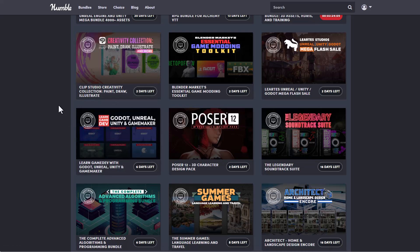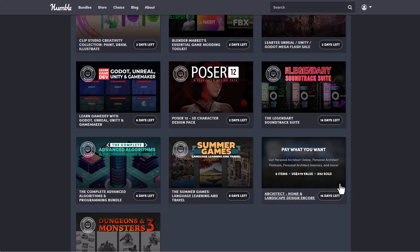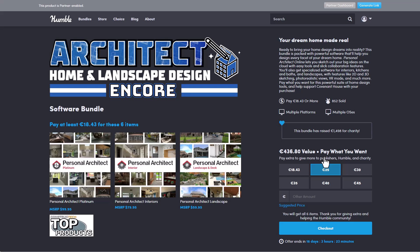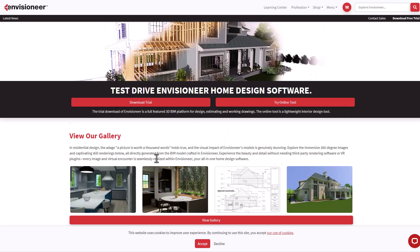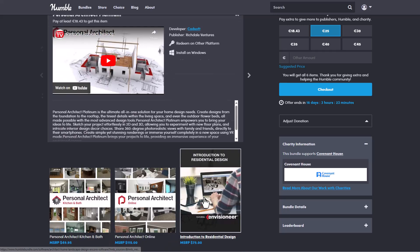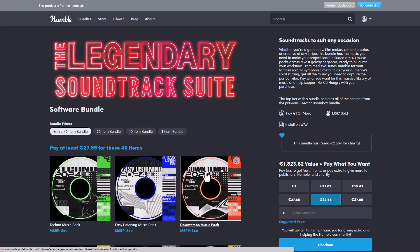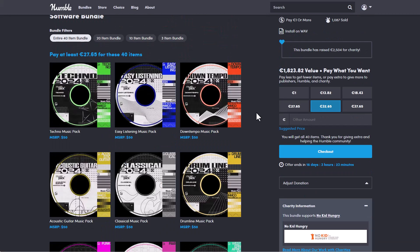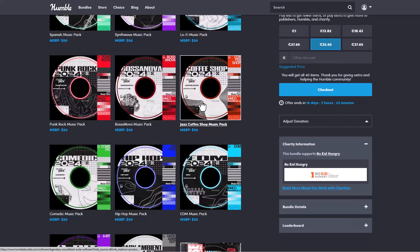There's also an interesting one for Eclipse Studio Paint. And they've released two more things — if you're into architecture or know someone who is, you might want to look at the Architects Home and Landscape Design Encore, now available. The folks at Humble Bundle are working alongside Cardsoft on that one. There's also the Legendary Soundtrack Suite, with a ton of sounds that are super cool.